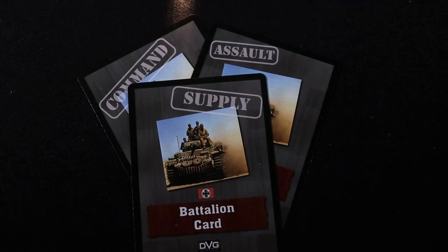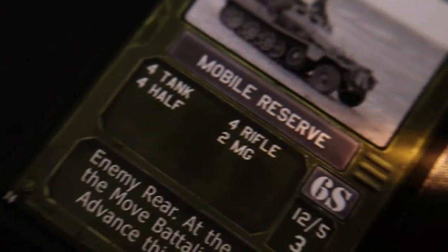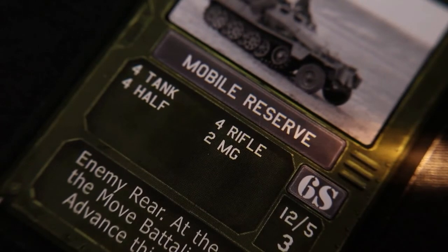There is also a victory point chart that helps you keep track of the points earned in the campaign. Now you draw battalion cards to represent enemy forces. Each card will have information on the number, quality, and designation of each enemy unit. Battalions have point values that are used for drawing battalion cards for the campaign and victory points when destroyed. In addition, each battalion will have a range band in the operational map where it starts. Special conditions and special notes are found here as well.